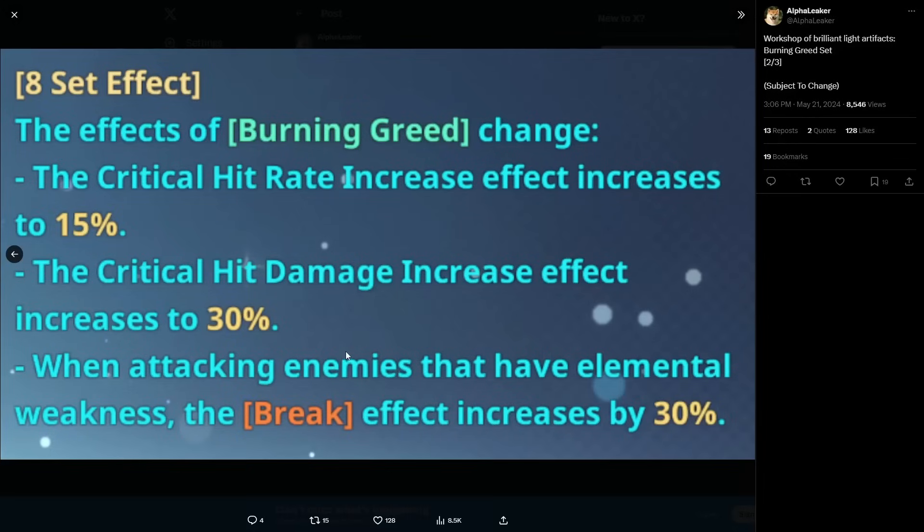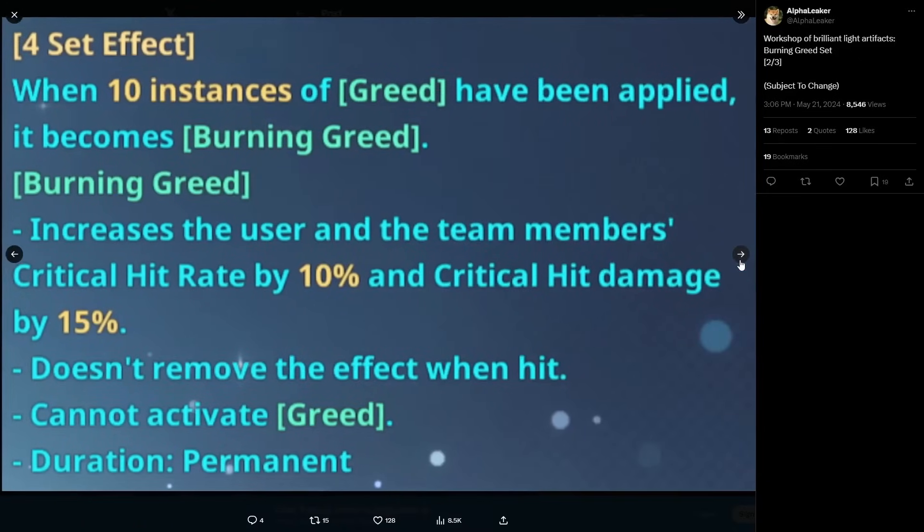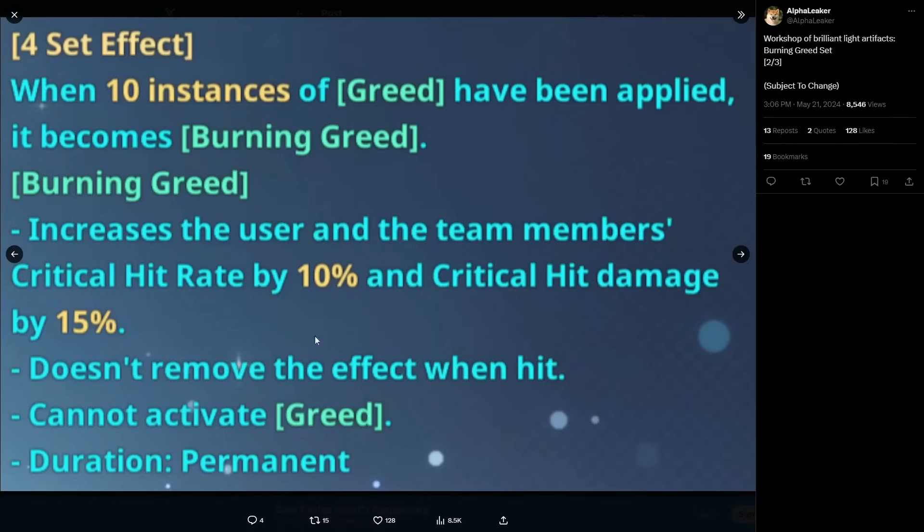Being able to increase the break effect by 30% pushes break characters to new heights — they'll break stronger than before while also buffing the team with crit hit rate and crit damage including themselves. Realistically, this is probably the best set for Bake — he's one of the best breakers in the game and needs crit hit rate and crit damage. This artifact set fulfills everything he needs. It's absolutely insane. Out of the two sets so far, the first one will be most universally used, but this one is going to be best-in-slot for most break characters.